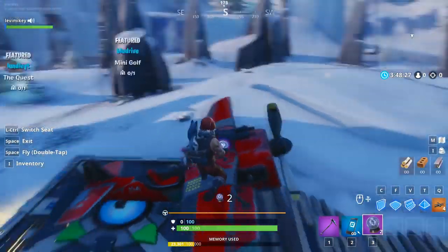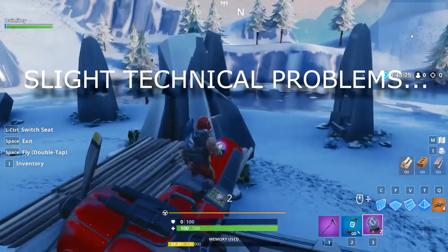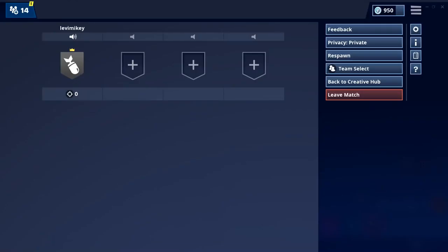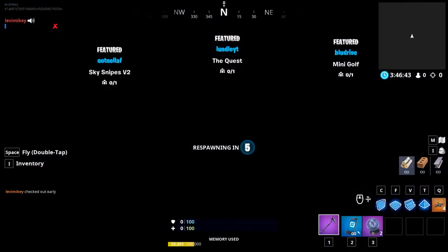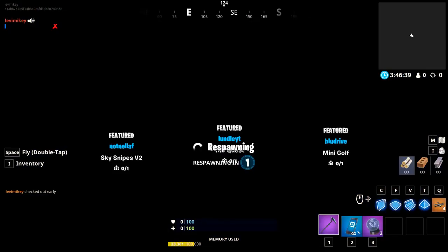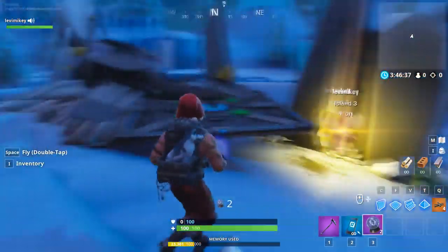Technical difficulties — one second. You know what I forgot to do? You've got to click respawn, okay guys? I'm sorry — I'm a screw up, I messed it all up. But after you click respawn, then you should be able to use those rift-to-go's.